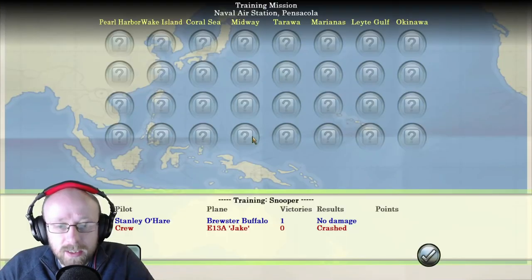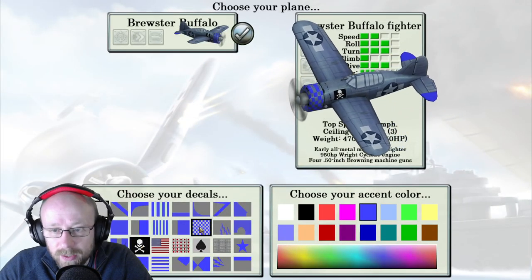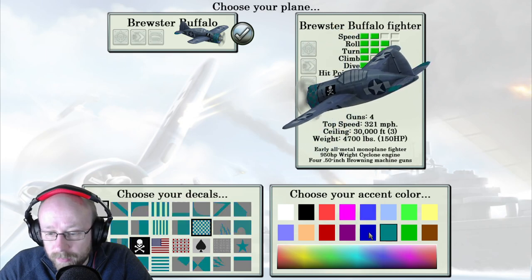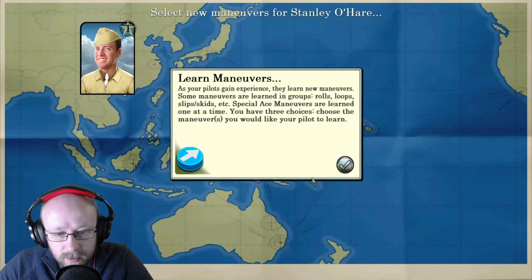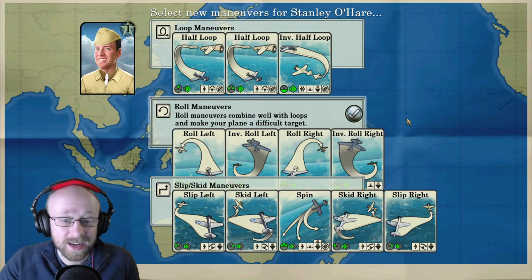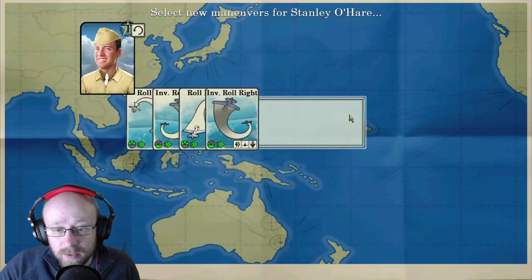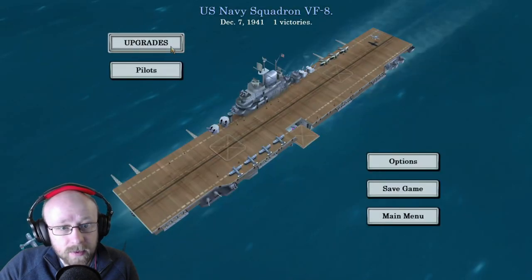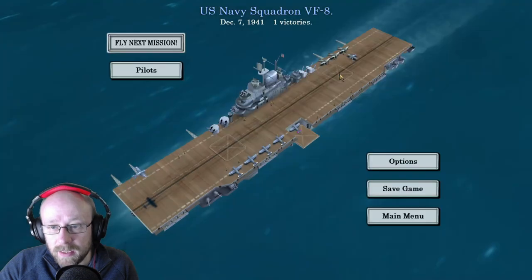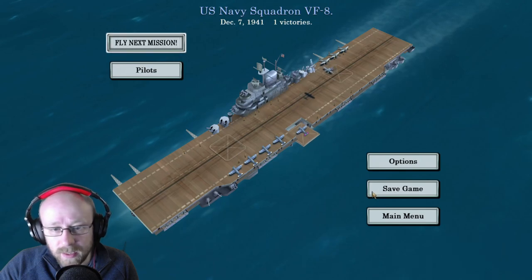I'll put a link in the Steam store — that was easy peasy. He's been promoted! We can put jazzy stuff on his plane — give him a blue plane. You can learn maneuvers which is quite cool. We've got to be careful here because it can make or break the game. Loop maneuvers are good, roll maneuvers are good as well because you can bank left and bank right. We've got some upgrades — thank you sir.